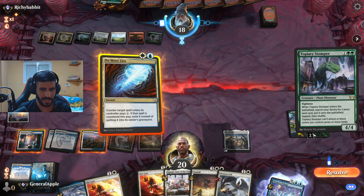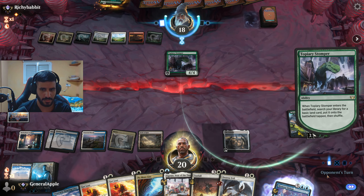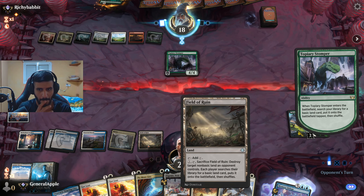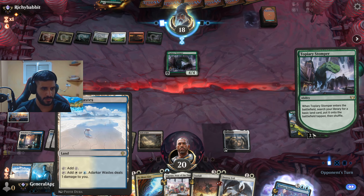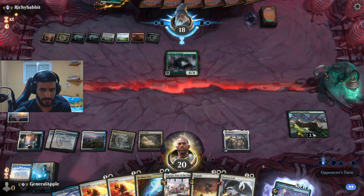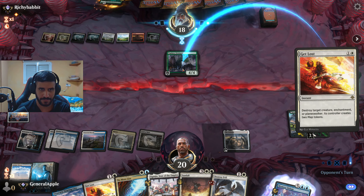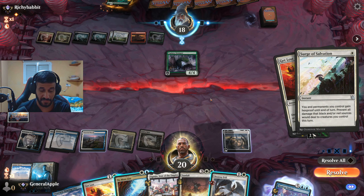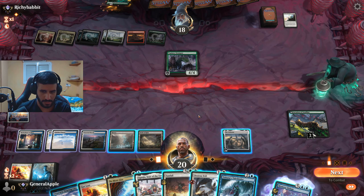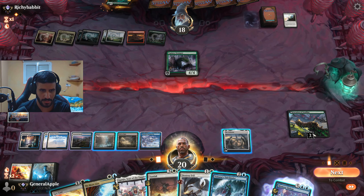Topiary — opponent doesn't have enough mana for it. We just use Get Lost on it. Save the No More Lies. Then a Surge! Whoa, that was surprising. We'll play Aurelia's Vindicator and pass. Day becomes Night.